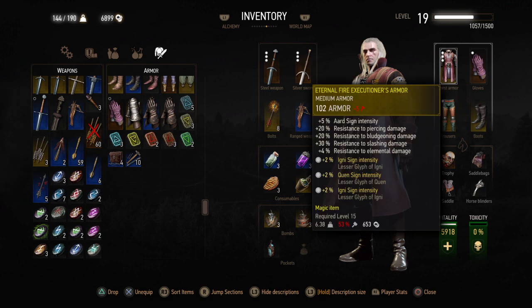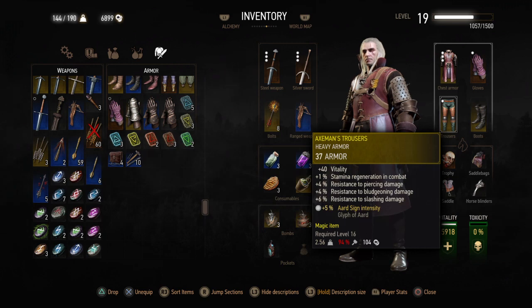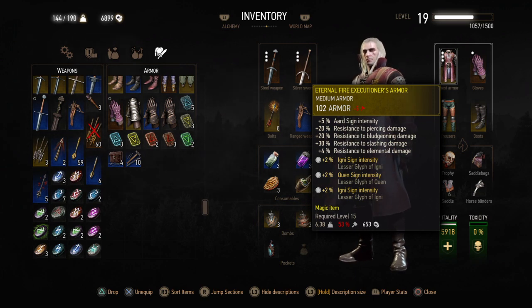And this is the armor section. I have the Executioner's Armor, which is medium armor, along with the gauntlet, boots, and trousers. Your armors are categorized into three categories: heavy armor, medium armor, and light armor. Heavy armor absorbs a lot of damage so you won't receive as much damage while dealing with enemies, but stamina regeneration will decrease. If you have light armor, the stamina regeneration increases at a faster rate, but not as much damage is absorbed. So it's very important to have a mixture of heavy, medium, and light armor.